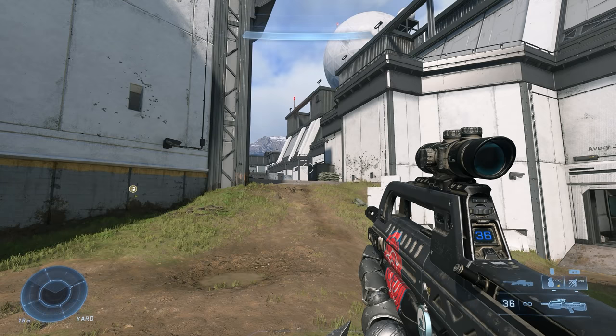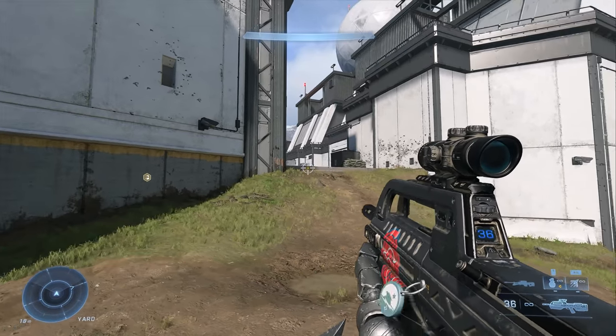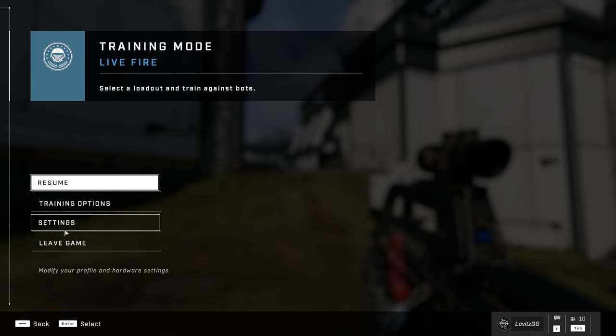Hold crouch we want to have enabled. That allows you to do the Gandhi hopping technique we covered in the first video, and also lets you implement a crouch into your strafe if you need to.